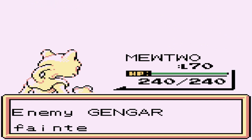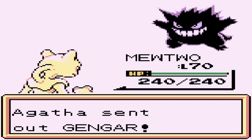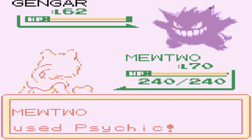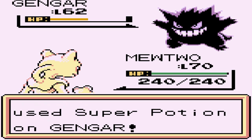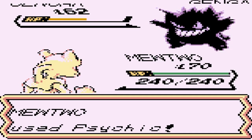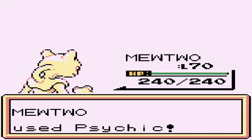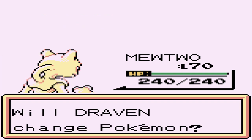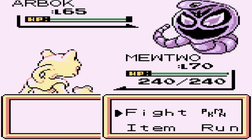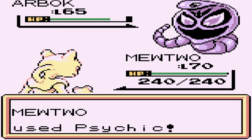Gengar defeated - wasn't super effective. She's coming out with another Gengar, sticking with Mewtwo - another Psychic attack, and Gengar Special has fallen. One more Psychic attack. I know I'm wasting all these Psychics, but I did buy myself a lot of elixirs - didn't know you could do that. They should have probably done that in Pokemon Red, Blue, and Yellow. Arbok - take that, eat it. How does it feel to fail?